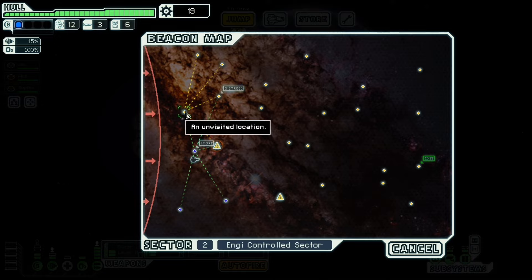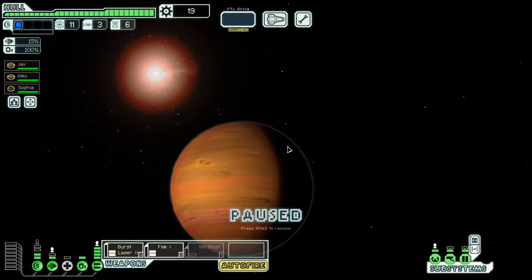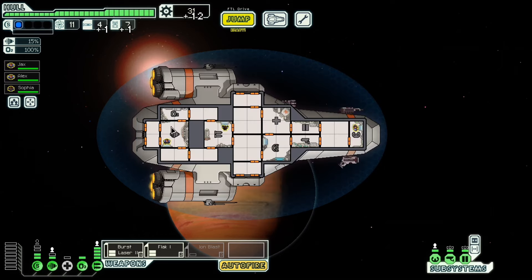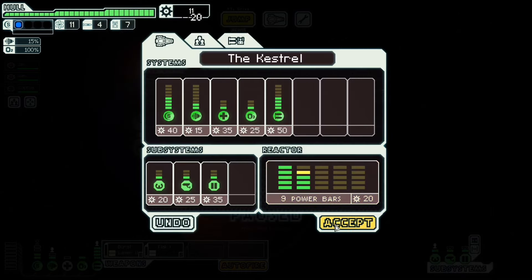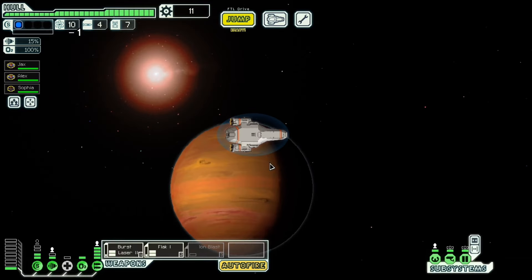Unvisited location. No idea what's here. An NG vessel hails you. 'Identity federation. Outlier probability implies revival, implies hope. Assistance suggested.' They offer some supplies — 12 scrap. And they're right on top of us. Let's fix that.